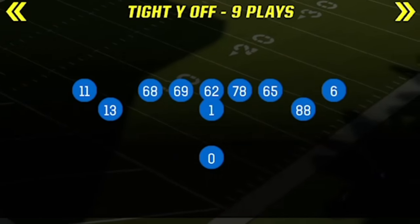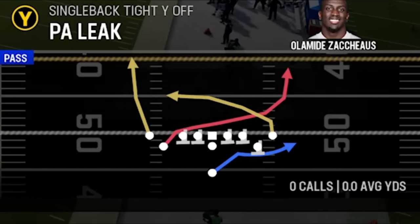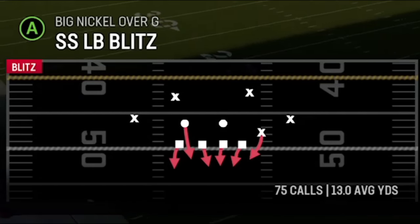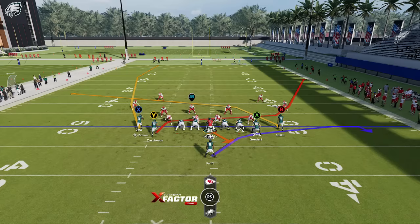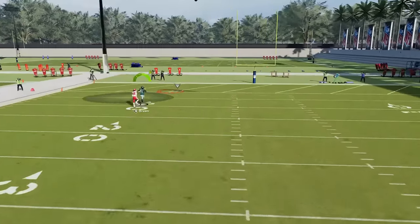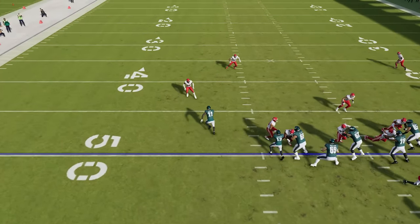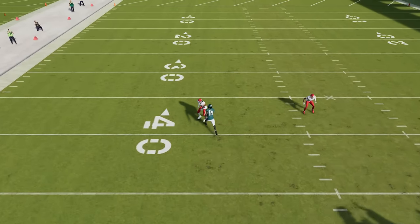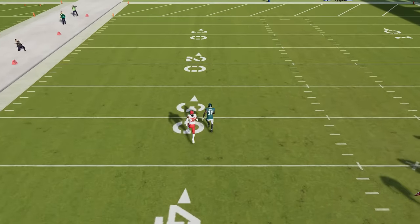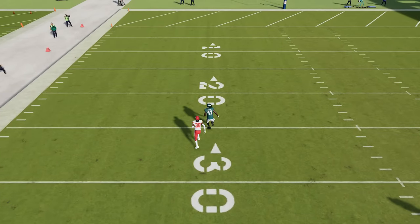Probably my favorite route today is out of the single back tight way off — because this play has multiple one-play touchdown capabilities against multiple defenses. That play is the PA tight end leak. I'll start with cover zero, but this works against every man coverage and some zone coverages. The fade route the X receiver runs is one of the best routes in the game — with no adjustments, he just runs right past the defender for an easy lob one-play touchdown. The reason is simple: anytime a route runs right into the cornerback, that defender loses acceleration when he flips his hips, and when the receiver runs into him he loses more acceleration — that's the exact point where he gets past them.